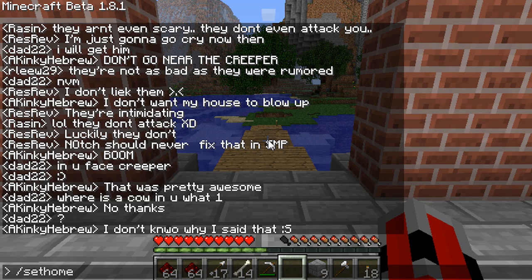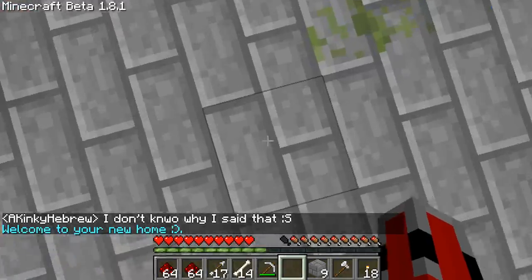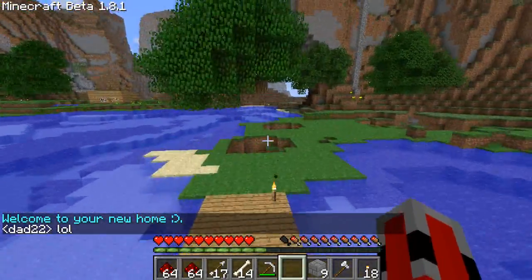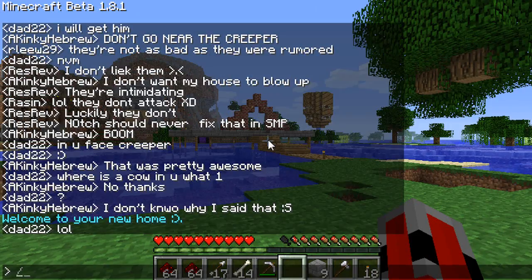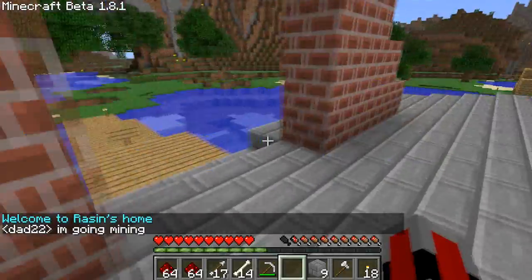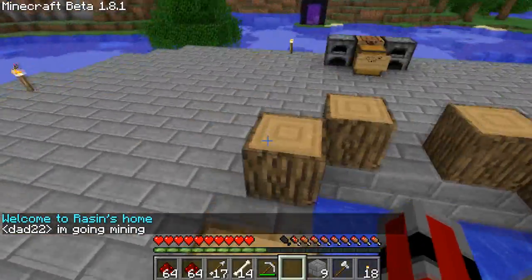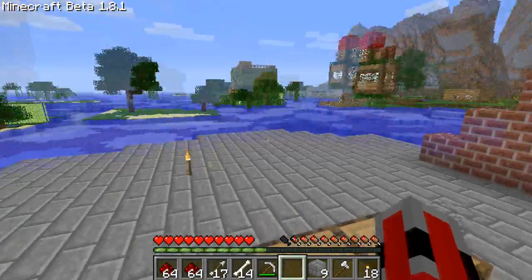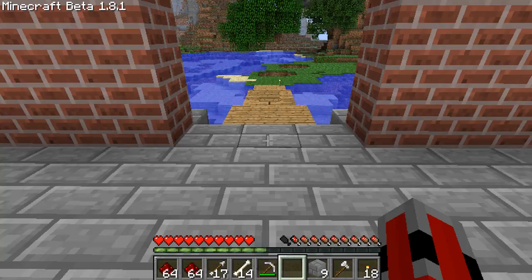To use the MyHome mod, all you do is type in '/sethome' and hit enter, and it says 'Welcome to your new home,' which means this spot is now your home. No matter where you go, if you want to go back to your house, you type in '/home' and it'll teleport you back. Sometimes it glitches — I suggest whenever you teleport to your house or someone else's home, log out and then log back in. That resets the world and makes it work better.